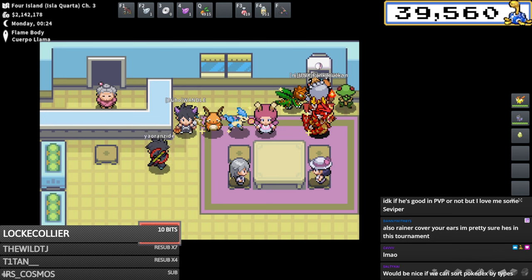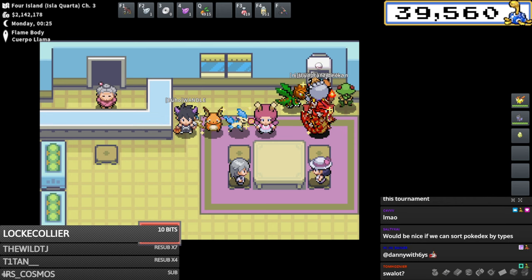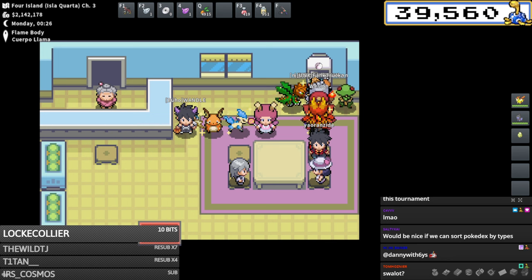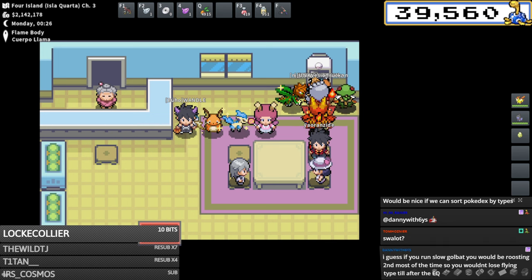Poison's probably one of the weaker mono types. You could do turbo setup - you have access to Venomoth which can get Quiver Dance. Tentacruel is probably one of your most powerful options. So far what stands out to me are things like Crobat slash Golbat, Nido King as your ground type to switch into thunderbolts, Tentacruel as your special defensive wall to set up Toxic Spikes and provide overall utility.